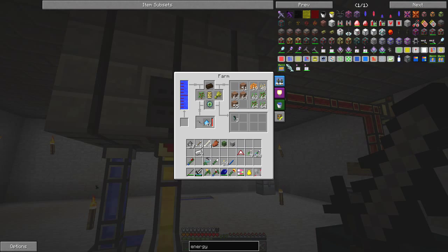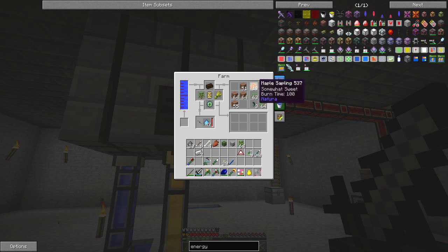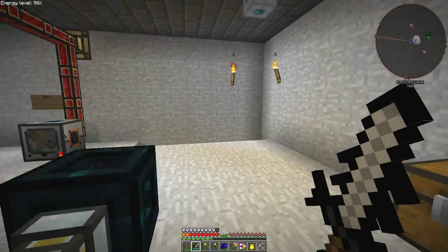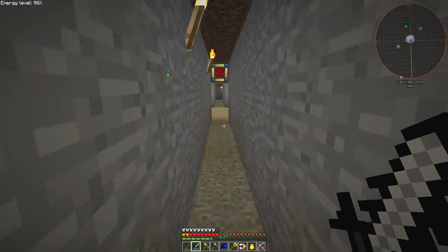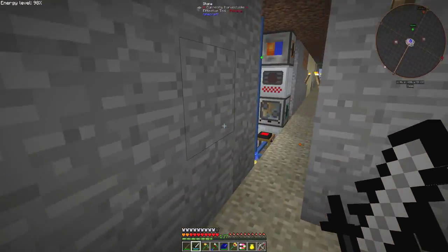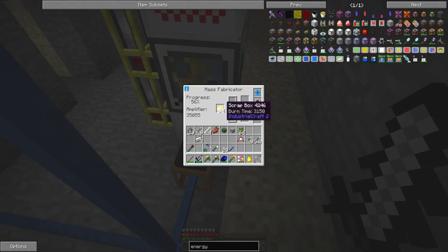I want to go to the farm not because I particularly need to, but let's get rid of these. The underlilies aren't going back in because this space is full, so there's no more room for them. Down here I have a UU-matter machine — a matter fabricator — and I've got some scrap boxes but also a redstone inverter signal and a fluid injector upgrade, which I've put in.